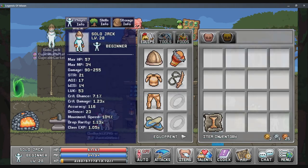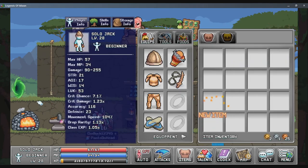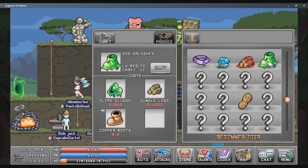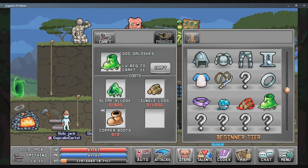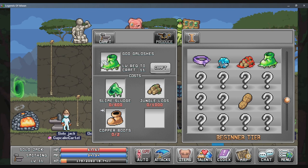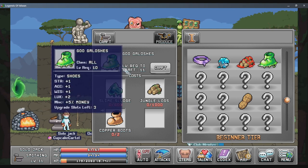Let's see what this recipe is. Am I even gonna notice what's new? Oh, I think it was the Goo Galoshes — that might be it. So we get the Goo Galoshes now. I never use these in my main playthrough and I don't think I'm gonna be using them now either.